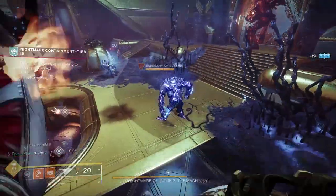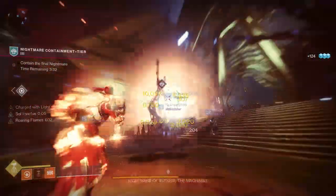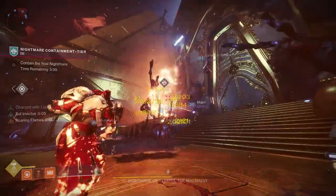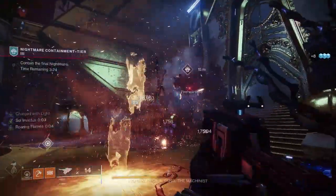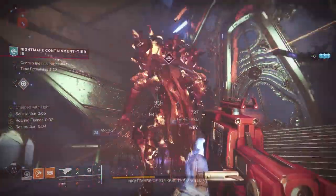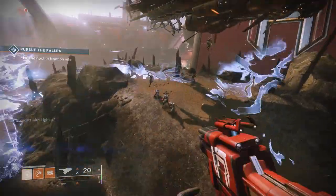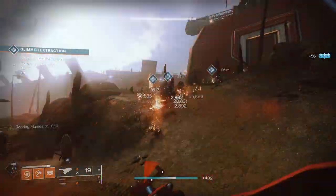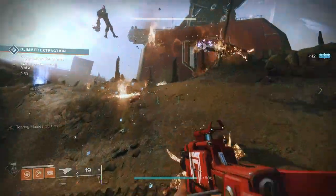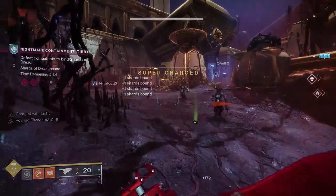Alright, so with this Ashen Wakes Titan build we'll have our Fusion Grenades up and ready all the time. All our solar ability kills will create sunspots to Scorch enemies and regenerate our abilities and health while standing in them. The Roaring Flames aspect will increase the damage of our Fusion Grenades, and our exotic weapon will Scorch and Ignite targets while also generating Solar Elemental Wells to recharge our abilities. Scorching enemies will trigger Ignition, and these Ignitions will create Orbs of Power with the Ember of Wonder fragment and grenade energy with Ember of Blistering, while the Ember of Eruption increases the area of effect of those Ignitions.